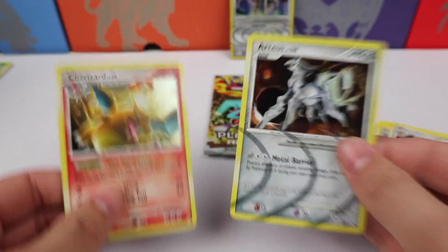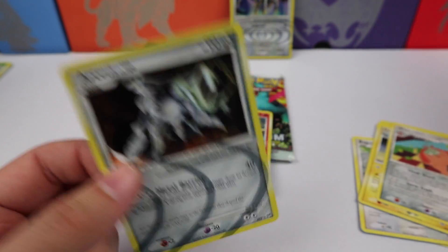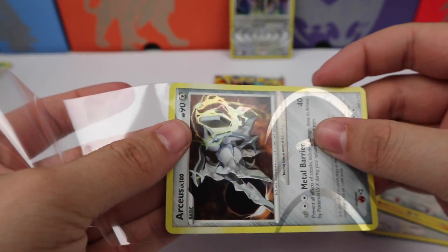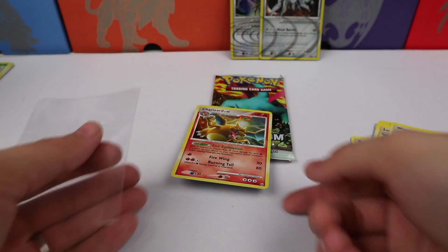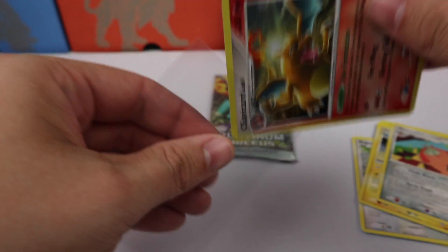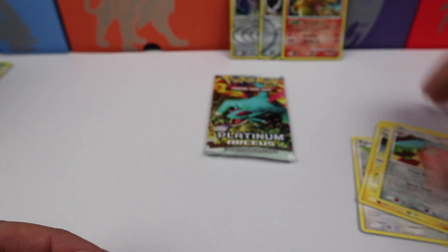And we get a Charizard holograph — oh! This is so awesome, oh my goodness, that is insane! Absolutely insane — oh my goodness, unbelievable! I cannot believe we just pulled this Charizard along with the Arceus. Oh my goodness, that is amazing!